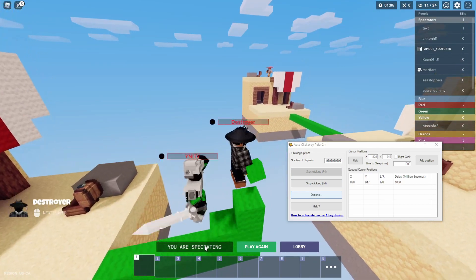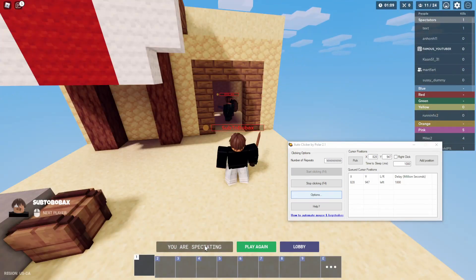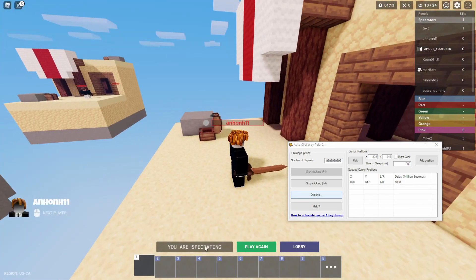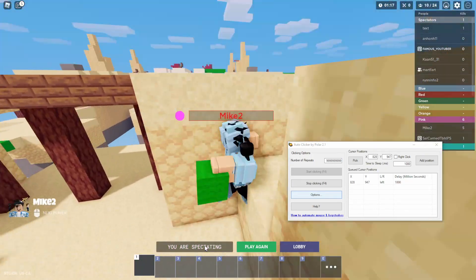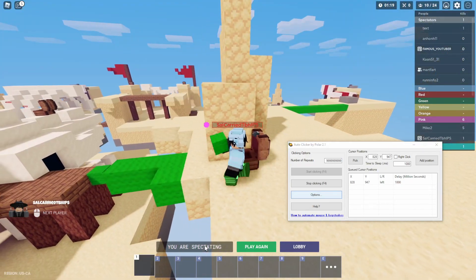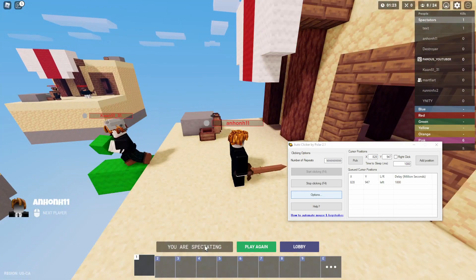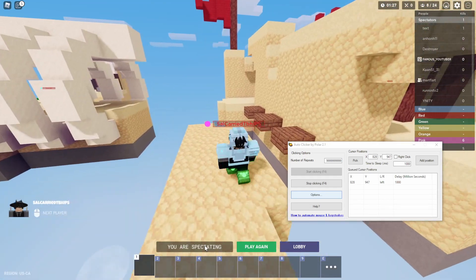We can go ahead and start this — the start clicking hotkey is F4, so we'll just hit F4 on our keyboard and this will start clicking. Unfortunately with this method it's not the best, but it works. You're gonna have to wait till everybody dies in the game, whether it be 30v30 or duels. Because it does have spectating in every game mode, you have to wait for everybody to die. So we'll just wait till everybody dies off in this game.